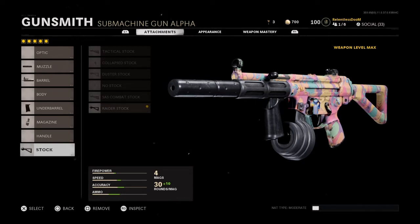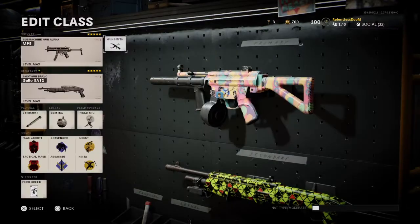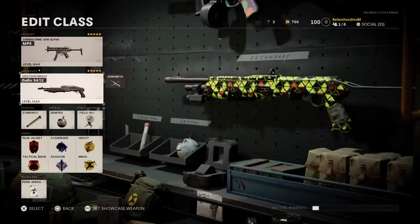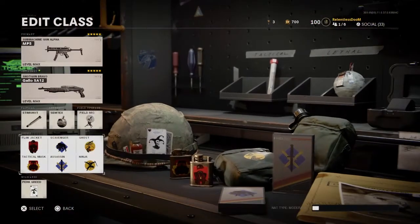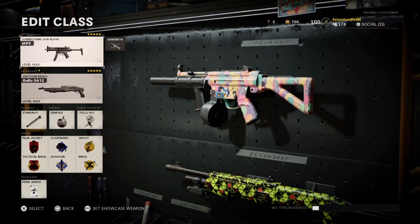And I'm using the raider stock for more movement. If y'all like this class setup, go ahead and like and subscribe right now. I'm just using the shotgun as a secondary. I got a stem, Sim-tech field, flak jacket, and tactical — that's really everything I need. So before the video starts, go ahead and like right now. This is a good gameplay for y'all. I'm not gonna say nothing else — let's get into the gameplay.